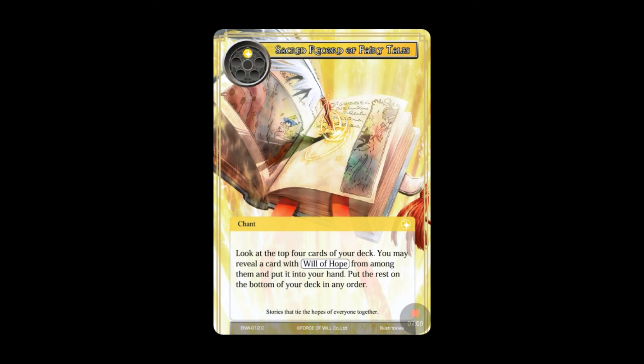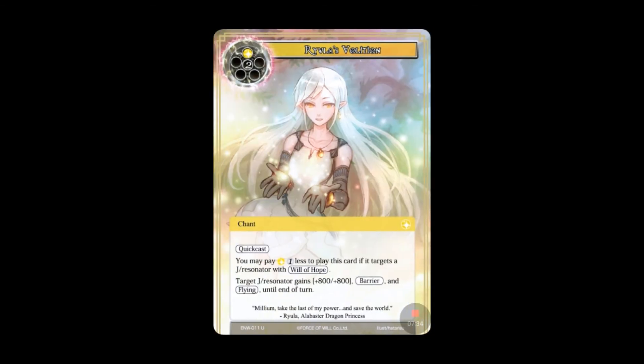Sacred Record of Fairy Tales is a one-drop chant — main phase only. Look at the top four cards of your deck; you may reveal a card with Will of Hope from among them and put it into your hand, then put the rest on the bottom of your deck in any order. Really solid cheap tutor — check the top four, grab a Will of Hope card, put the rest on the bottom in any order you choose. Good in the early game and mid-to-late game alike.